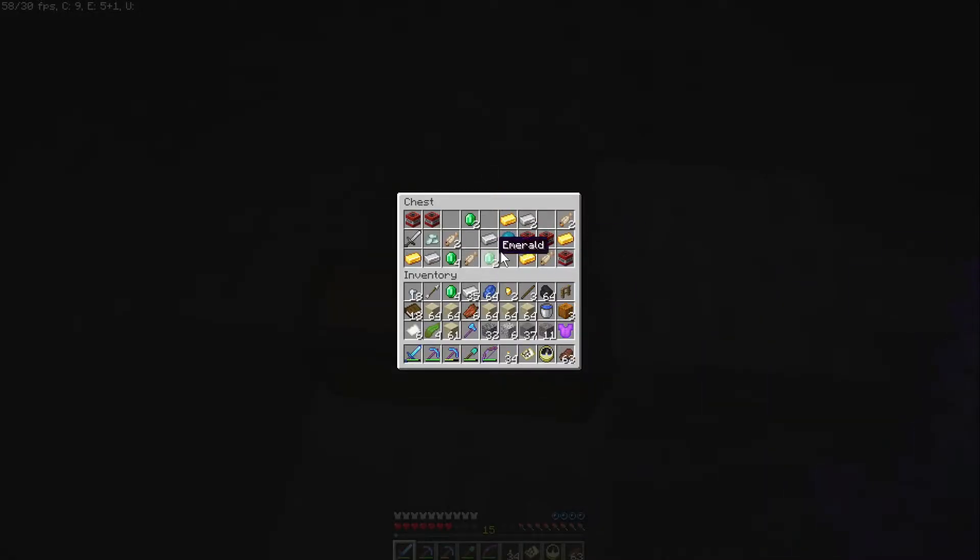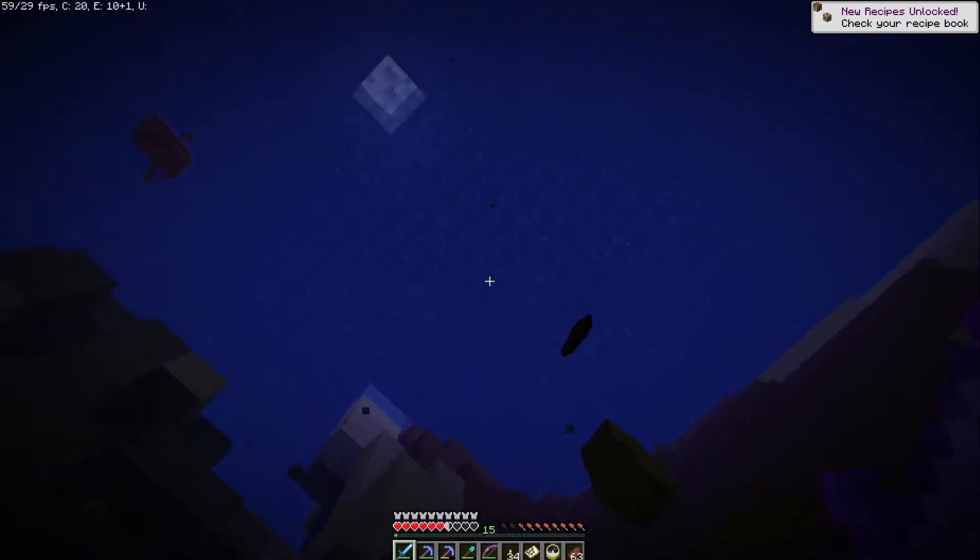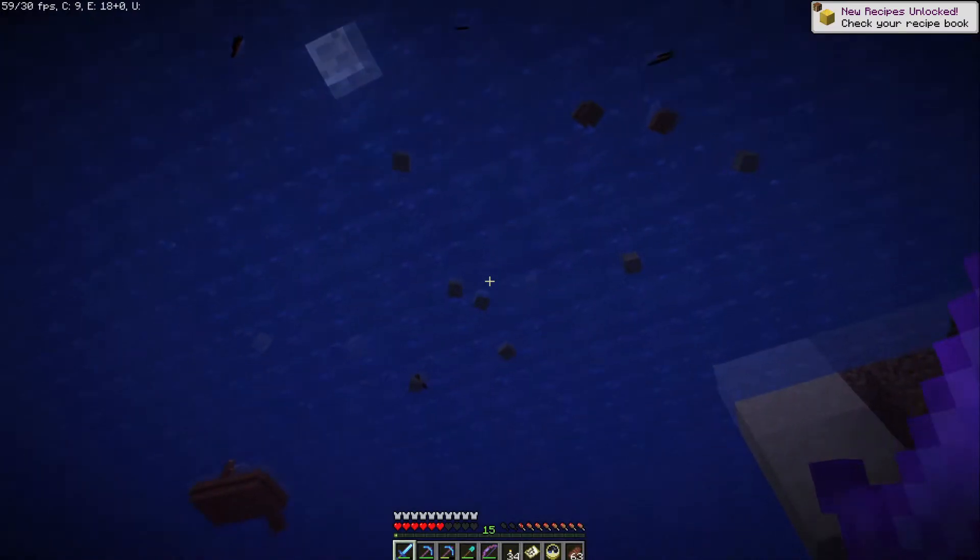These buried treasures aren't always right on top of where they should be. But is it worth it? I would say yes, it is. Check it out — we get some more emeralds, we get a Heart of the Sea, this is kind of important and we're going to talk about this more. TNT, definitely pretty awesome. Gold, iron, an iron sword, some cooked cod — always nice. Get some more food and prismarine crystals. We're going to go ahead and grab those because they could be useful later on. So that is an example of a buried treasure.